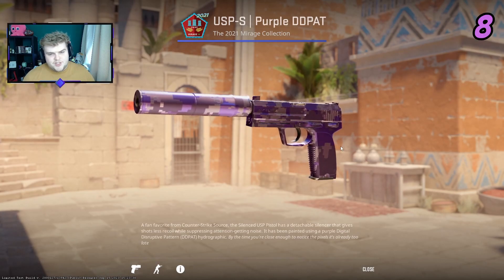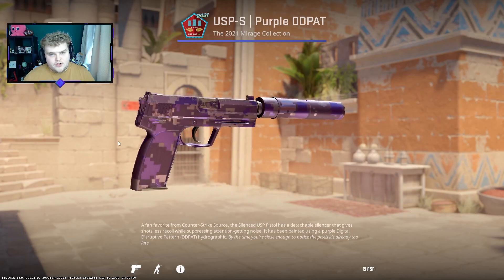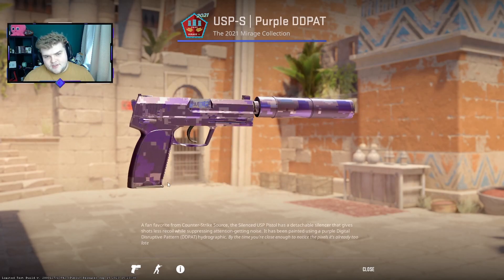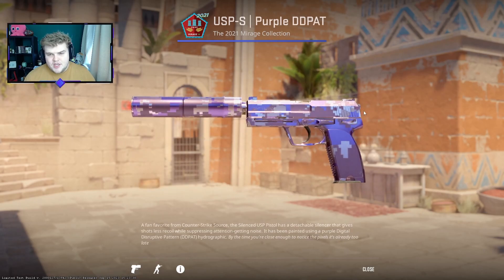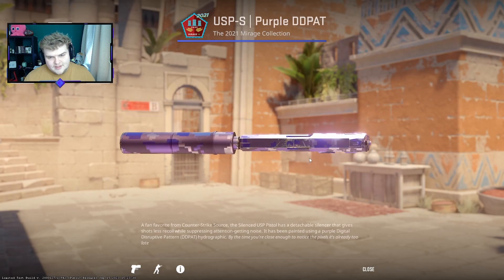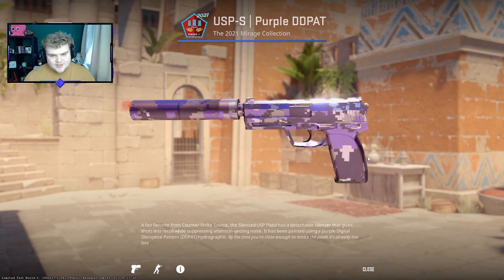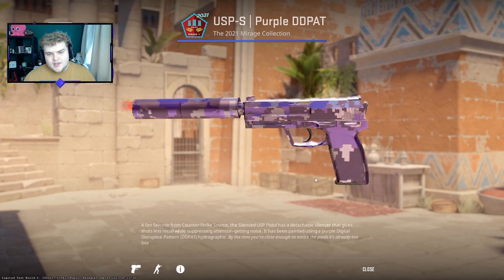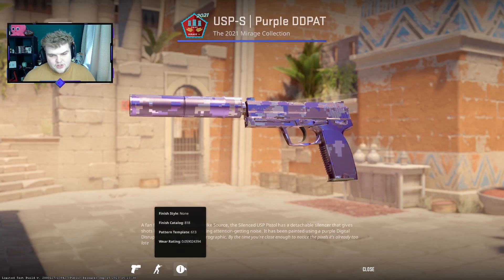We then have the purple DD Pat — a skin that a lot of people were investing in or picking up ahead of CS2, because in the very early beta we saw how crazy the shine looked on this, and it has continued. The one thing I will say is that with the past three to four updates, you can see that the wear on it is considerably higher than you would have seen in CSGO. This is a 0.059 factory new float — you kind of have to go factory new and try to get around the 0.03 side for it to look pristine.